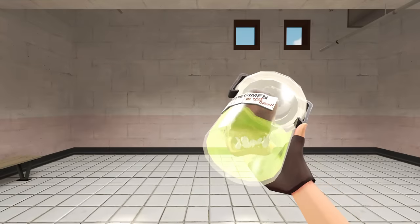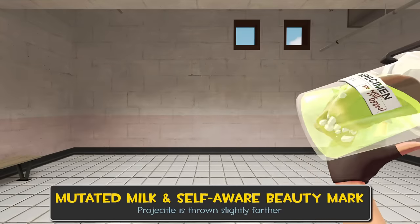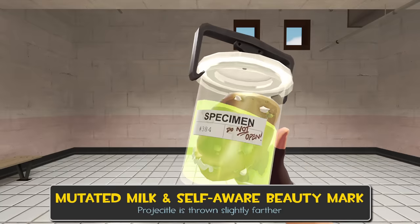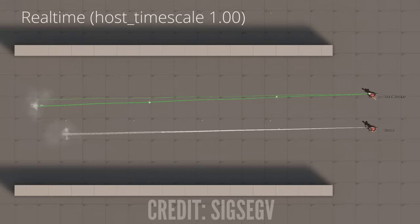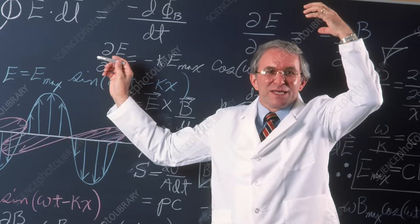Two more direct upgrades you've probably heard about are the Mutated Milk and the Self-Aware Beauty Mark, both of which can be thrown about 5% farther than their counterparts. It basically comes down to the bread versions of the projectile having a slightly higher mass value and therefore more inertia when thrown — never thought your physics class would help you understand TF2 better.